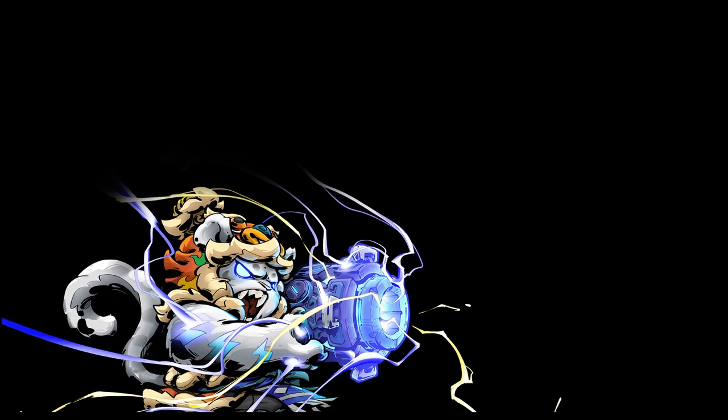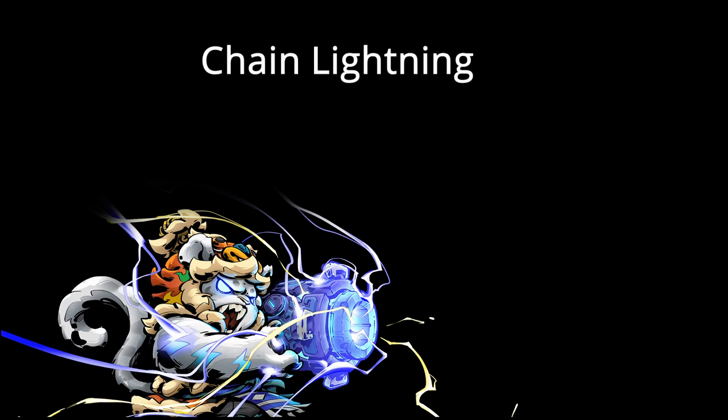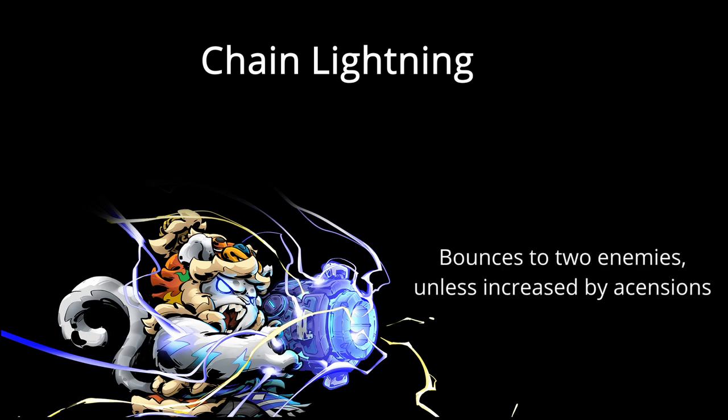Let's start by going over Lailo's mechanics. His secondary ability is a straight line of lightning. When the lightning strikes an enemy, it bounces off dealing damage to up to two additional enemies. This is excellent for killing small swarms of enemies such as beetles or lanterns, or taking care of the flying rocks when fighting the golem.